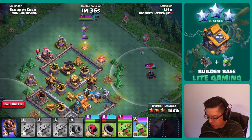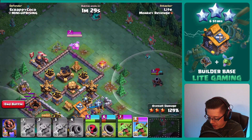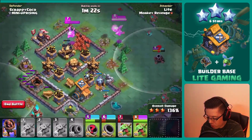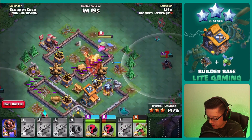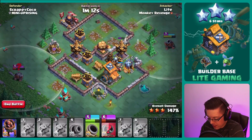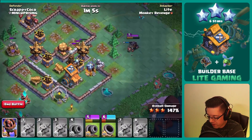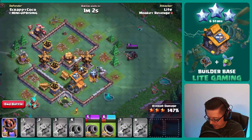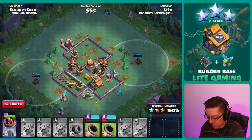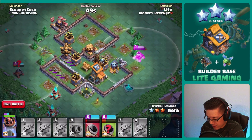Number five can't really do a whole lot without getting in range of the guard post troops. Maybe we can get the baby dragon over there to pull the archer — that would be pretty sweet. We do get the archer pulled and then we can take out that cannon — most excellent. Make sure number five does not die to the guard post troops, that would be very tragic. Number five will be able to work on that back end crusher, and we sent in the battle machine up top — a little bit risky but we need it to charge up.